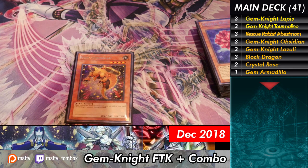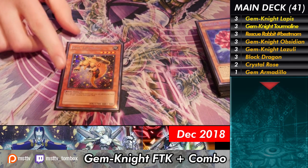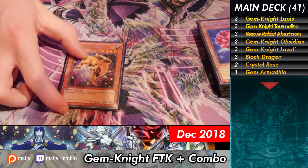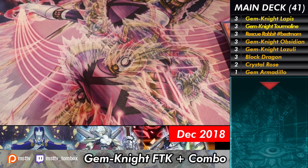Next we have the Gem Armadillo. It's a bit of a brick, but not really — you don't really want to play more than one because it's basically like Stratos; it just searches for the monsters. So I only play the one of it, just so I always have eight. Stratos is a spirit animal. Exactly — it's an armadillo.